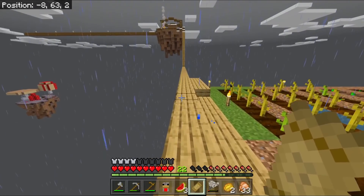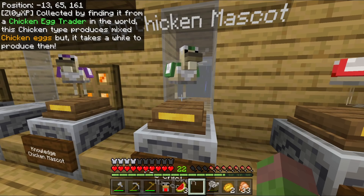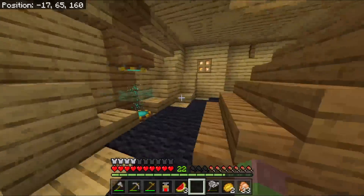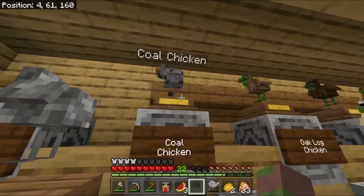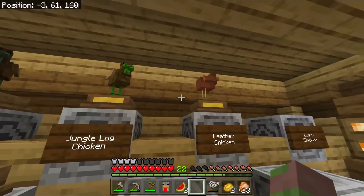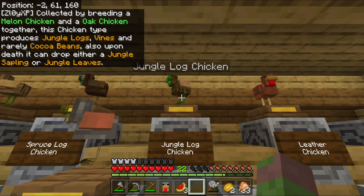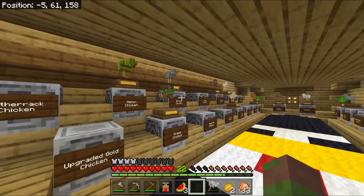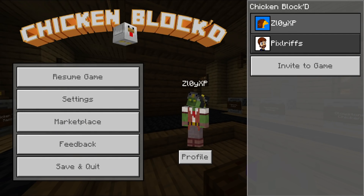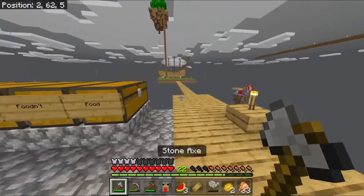I'm gonna go to the airship just to see what it actually produces. Collected by finding it from the chicken egg trader in the world — this chicken type produces mixed chicken eggs, but it takes a while. So this is basically the loot box chicken. Today, as I understand it, we got the cobblestone and coal guy all grown up, the leather fella who we've pretty much figured out, and the jungle guy — who is a melon chicken and an oak chicken bred together. So melon plus oak equals jungle, and more importantly, melon plus something else is definitely gonna equal something.